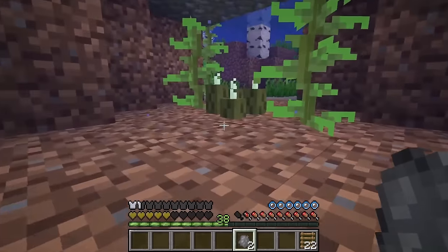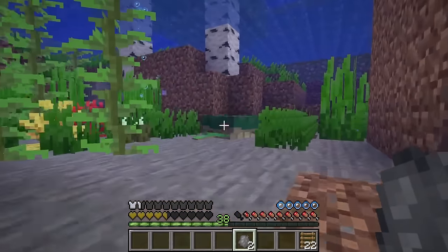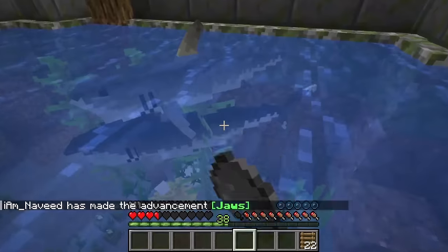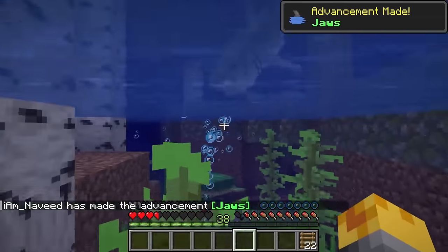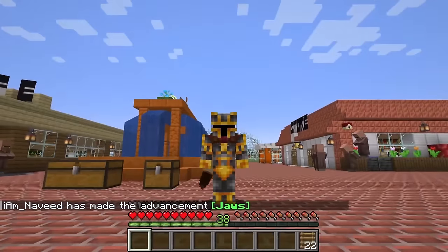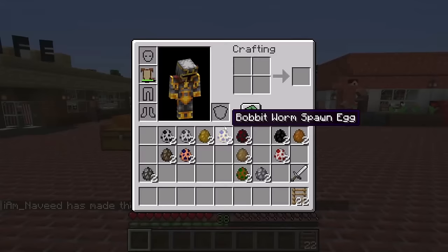Let's go to the other side and spawn our sharks right around here — one and two! Whoa, they're jumping around. There's a villager inside the water — villager, no! The shark has got us. What an awful day.